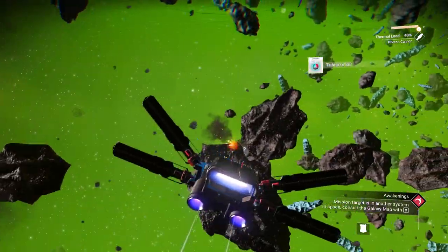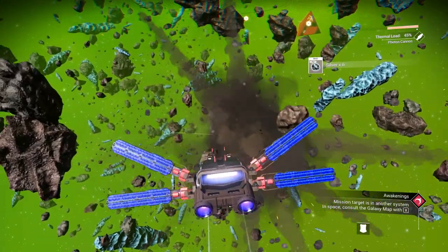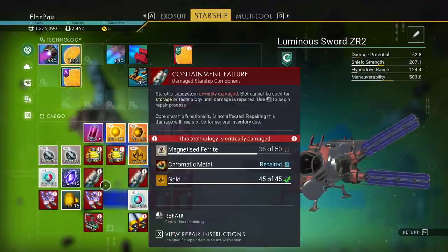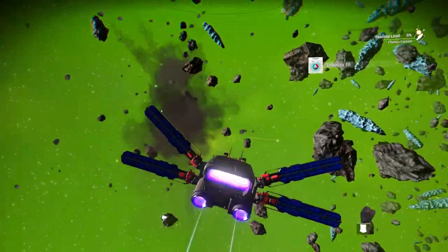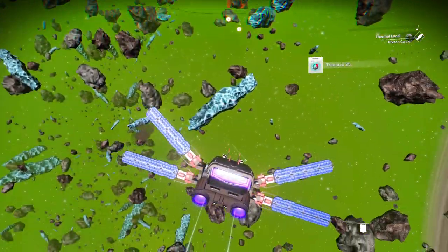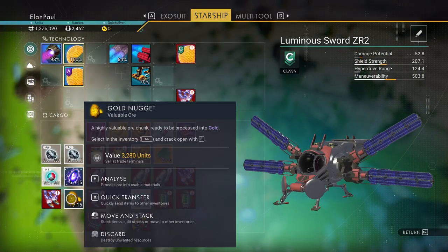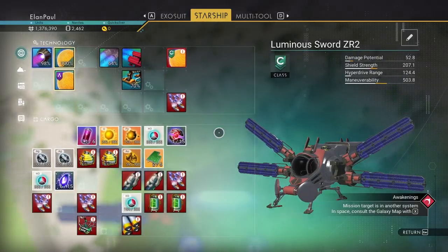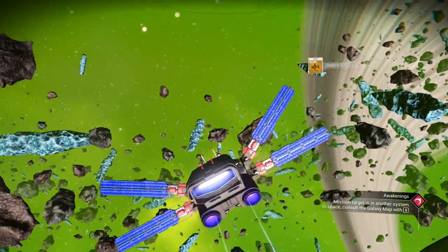We should really check out the planets in the system, because I'm probably going to end up with a planet that has gold deposits on it — and I'm doing this for nothing. One more gold nugget and I should be good. We're almost there. Another gold nugget — that should do it. We need magnetized ferrite. Nope, we're good. Let's check out the planets, shall we?